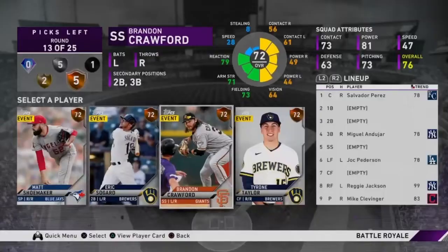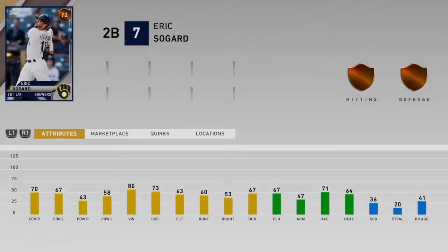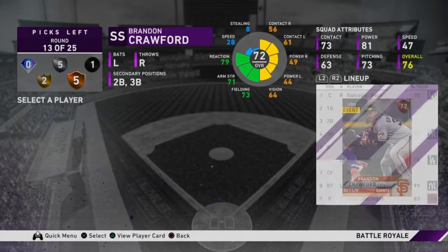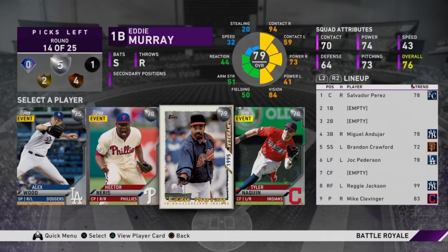We have gold defense for Brandon Crawford, but he has common hitting — I really do not want common hitting, but that's what we have to take. We'll go with Crawford, and if we get a better shortstop later we can swap. Guys, do not be afraid to wait until your last five rounds for bench players to replace someone in your lineup, because you do not want to screw yourself with bad pitching chasing one position player.